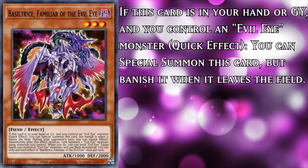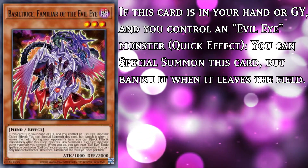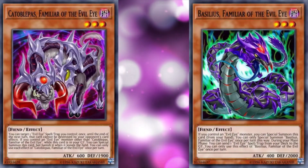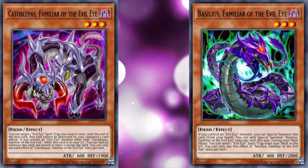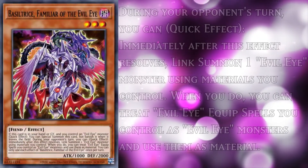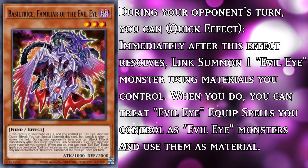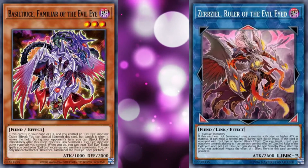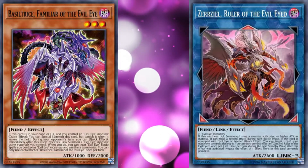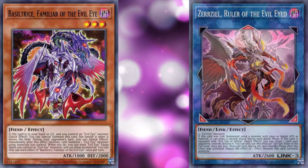To start, it has very easy summoning conditions — special summoning itself from either the hand or the graveyard as a quick effect, with the only condition being that you need an Evil Eye on the field, and that it banishes itself when it leaves. Basically combining the summoning conditions of the two familiars that it's an amalgamation of. Then it takes a page out of both Weather Painter's and IP Masquerena's book, allowing you to quick effect link summon an Evil Eye monster, all while using your Evil Eye equip spells as materials. This means easy access to Xerziel, and you can even wait until after Xerziel has destroyed something to do that. But what's the point of making a link Evil Eye if you just linked away the equip spells? It won't have any effects.